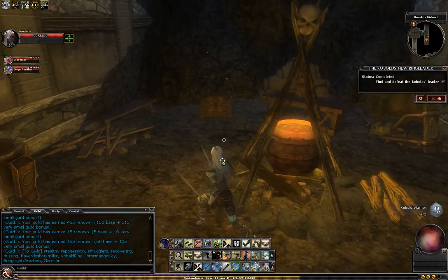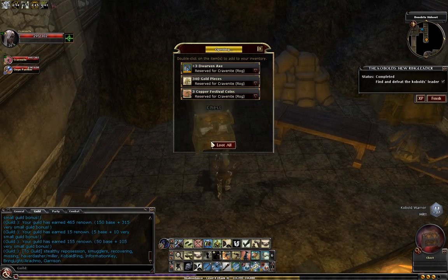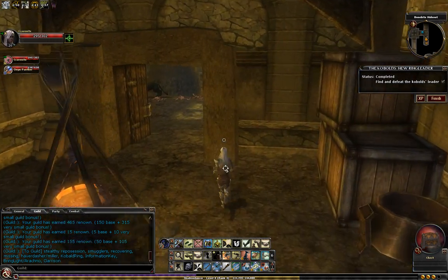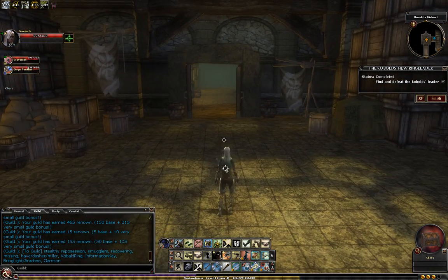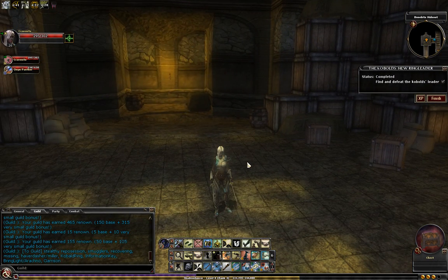But in the room to the south is your one guaranteed chest — this one's always going to be here. There are going to be three random chests throughout the rest of it. Six — there are like five possible locations they can spawn, and it's always going to spawn three of them. This has been Kobold's New Ringleader. Thanks for watching Let's Play DDO with Luminous, and I'll see you on another adventure.